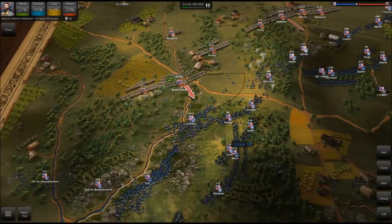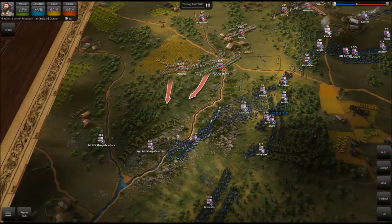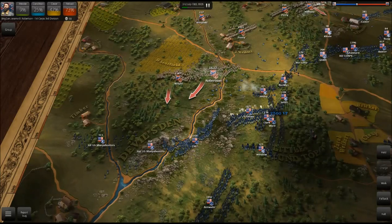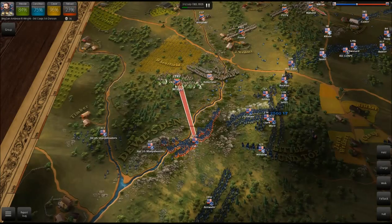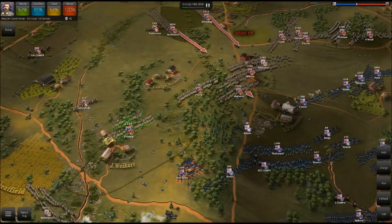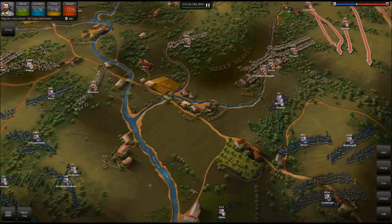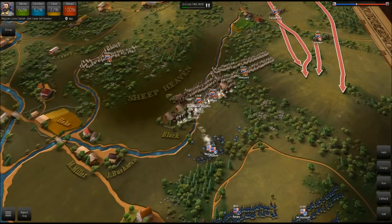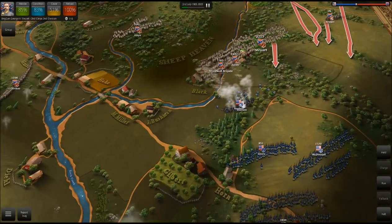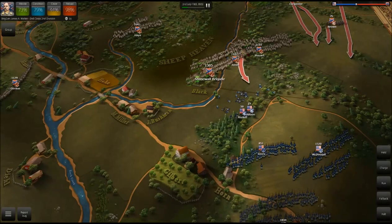It looks like Wright and Robertson are putting the pressure on Graham, and that's good news. Unfortunately, we've got some Union reinforcements — Carr is moving into position. Let's try to get on top of Devil's Den first, that's definitely going to help us. No time for walking in this battle. Robertson is taking a lot of damage from those cannons, so we want to be careful. We did get on top of Devil's Den, but unfortunately we've got the U.S. sharpshooters to contend with. Stonewall Brigade is doing a lot of damage to all of their artillery, trying to make them retreat. We finally got them to pull back, so now we can start moving off Sheephaven.